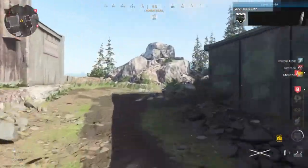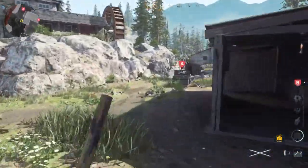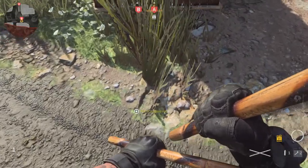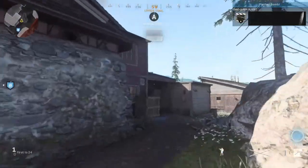I'm going to show you quickly how to hit this bomb spot. Run all the way to A, as far back as you can. Yep, we're planting Alpha. Planted it there. The bomb has been planted.